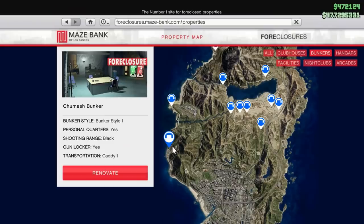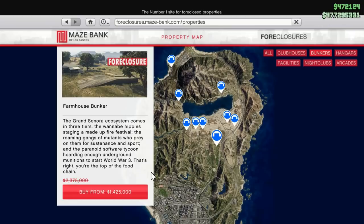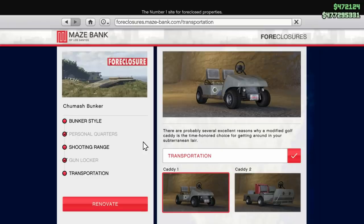Let's get started with the locations that are best to purchase. The Chumash bunker is going to be overall the best bunker to buy — it's roughly $1,650,000. But you do need to make sure that you have all of the upgrades, including performance and security. For the Chumash location, you'll need about $3.2 million and some change.